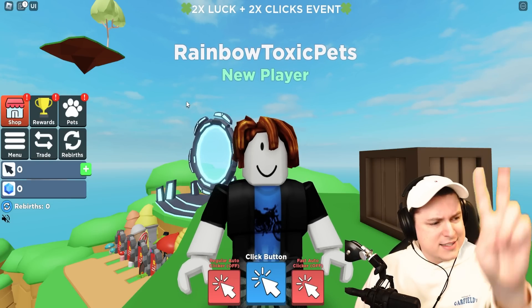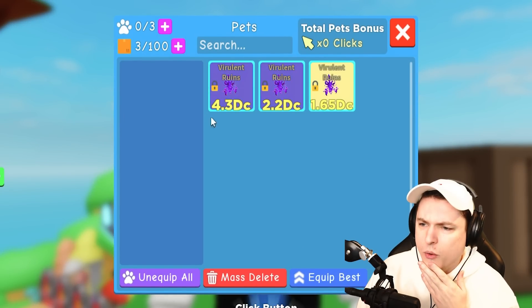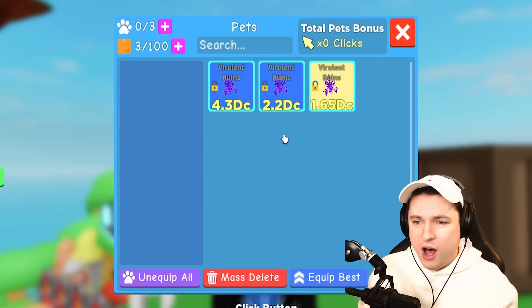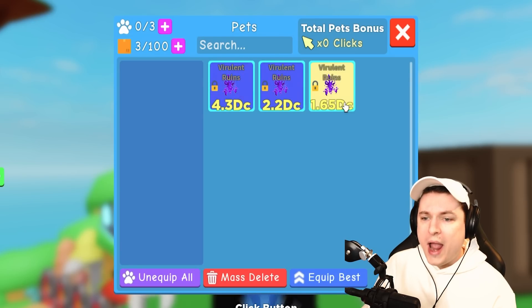I don't know how OP these pets are going to be, so let's check them out in 3, 2, 1 — boom, here we go. He has a golden virulent runes and two rainbows as well, so that means a full team of the new rainbow secret pets if we make this into a rainbow as well. That's crazy.